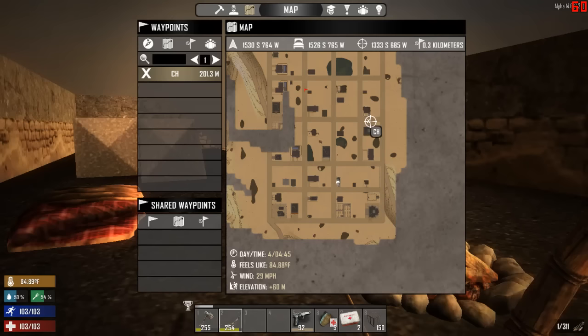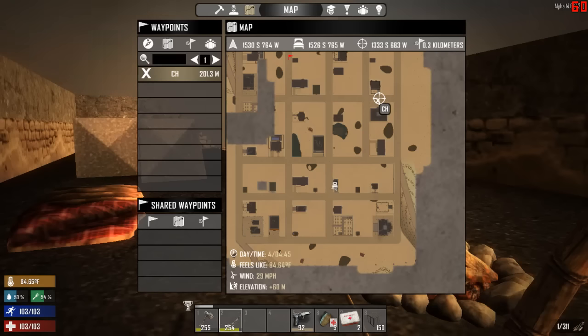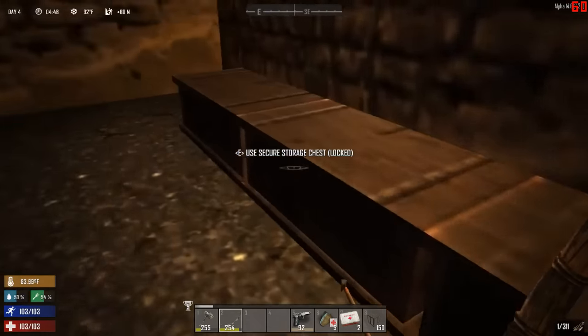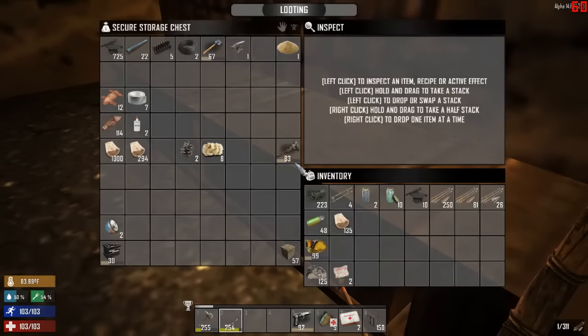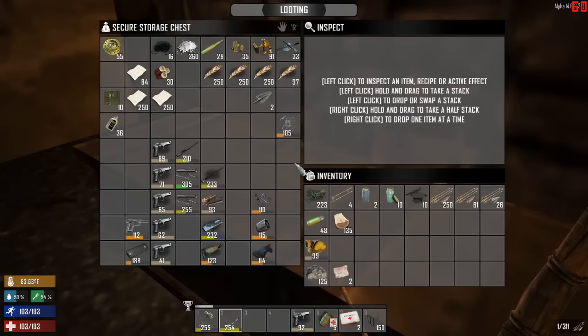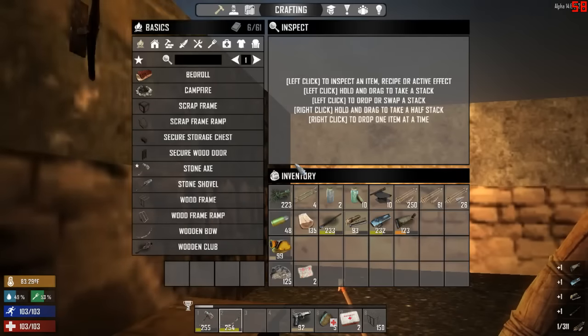And then about 4, 4:30 PM, I went over here and started grabbing everything, made about 3 or 4 trips to carry everything back here, and then took a couple of hours, actually, to get things all sorted out. I got food and medical here, this is sort of miscellaneous stuff and junk, and here's weapons and ammunition.